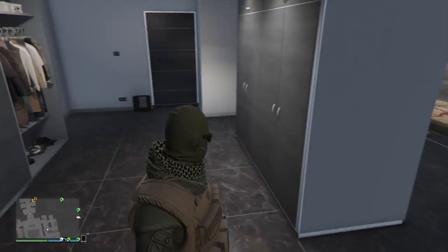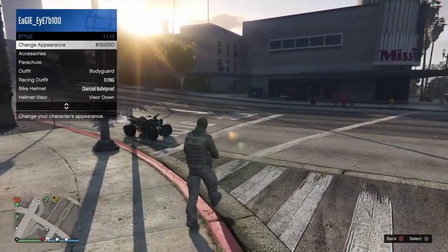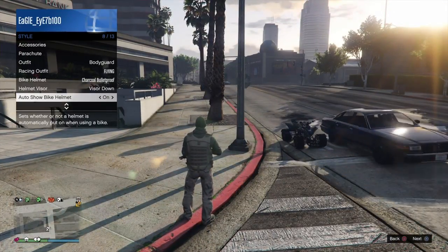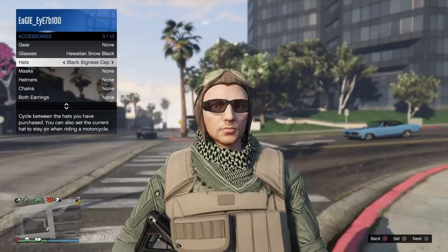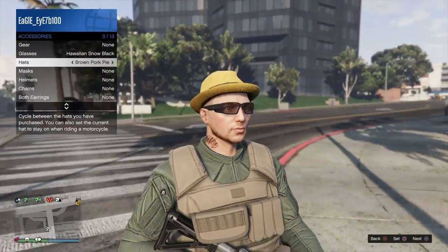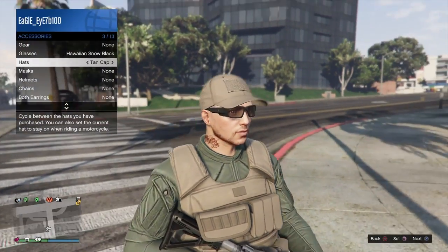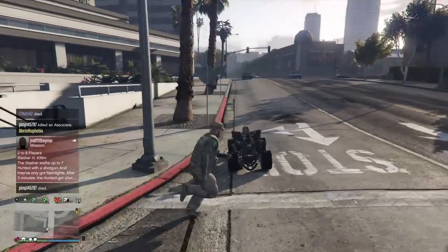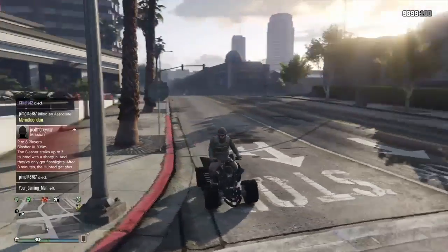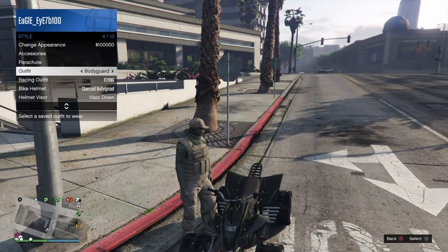Now go outside and get a quad or bike. Once outside with your bike, open your interaction menu, go into style, and make sure you have your auto show bike helmet on. Next go into accessories and put on the tan cap that came with this outfit. Then get on the quad or bike, wait for it, and put on the helmet - this part takes all timing. Then hop off, open your outfits, hurry and go to the bodyguard one or whatever you had it saved on, and as soon as the helmet is taken off, press X or A and then you'll have the hat on.